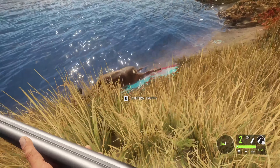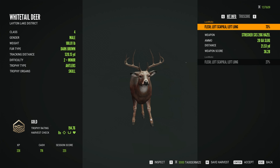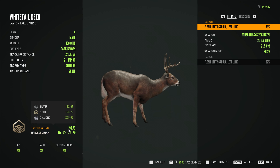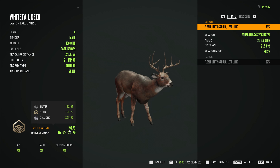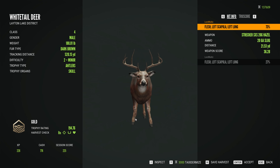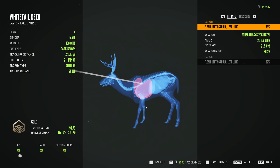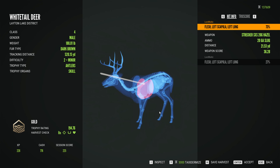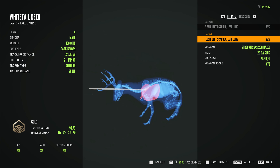We got vitals on both shots. Very nice. Here's our gold whitetail — our third whitetail today. Diamond threshold is 193.79 and his score is 194.76, so he is a small gold. Let's check out those shots. Here's our first shot — we did hit lung, and also blew out his shoulder. Here's our follow-up shot — we blew out his shoulder again, but we did hit lung as well. Very nice.